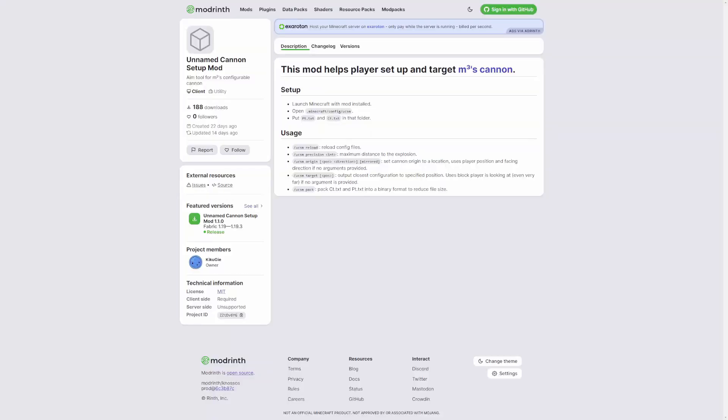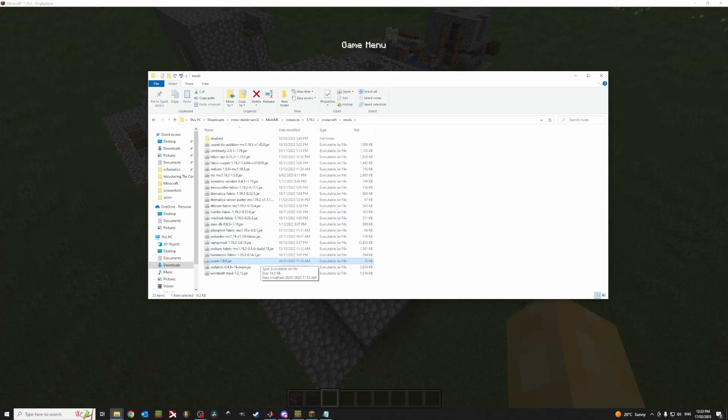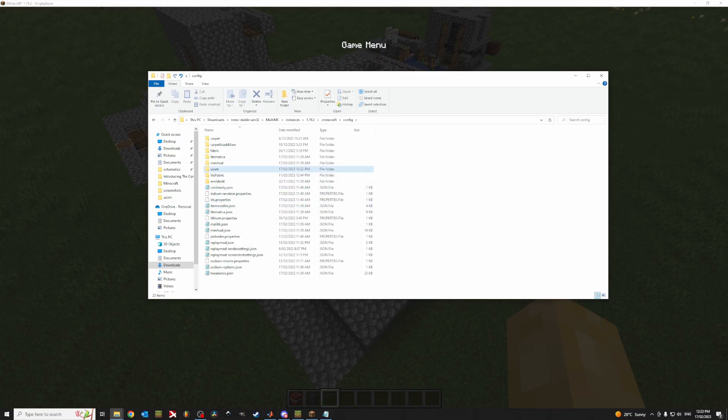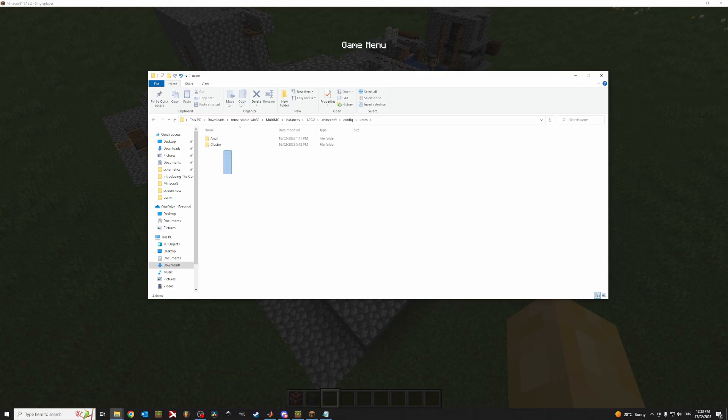In order to use any of the cannons shown in this video you'll want to install the UCSM mod developed by KeyQG. Once you have the UCSM mod installed in your mods folder, go to your config folder, into the UCSM folder, and grab the files that you can download in the description. What I'm going to do is open this up, copy these files, and bring them out into the UCSM folder.